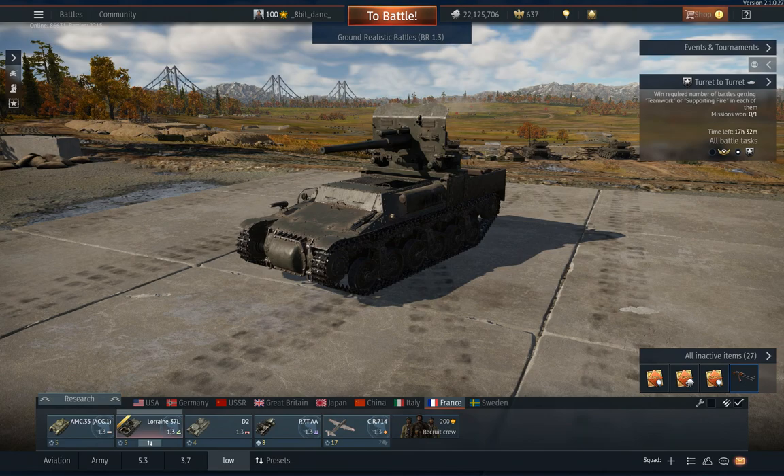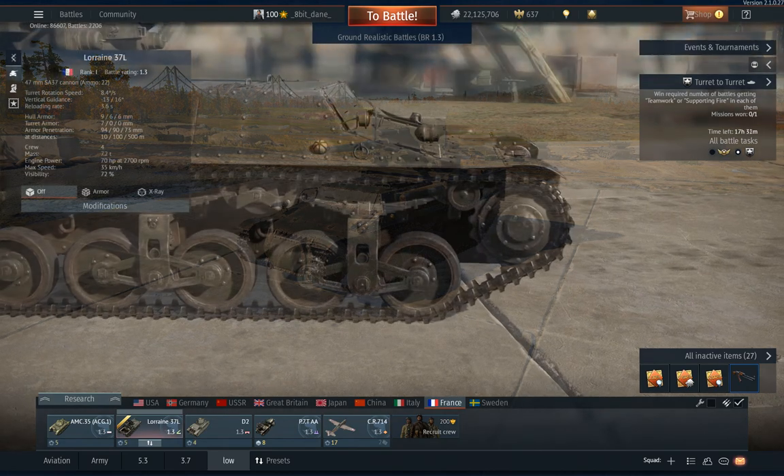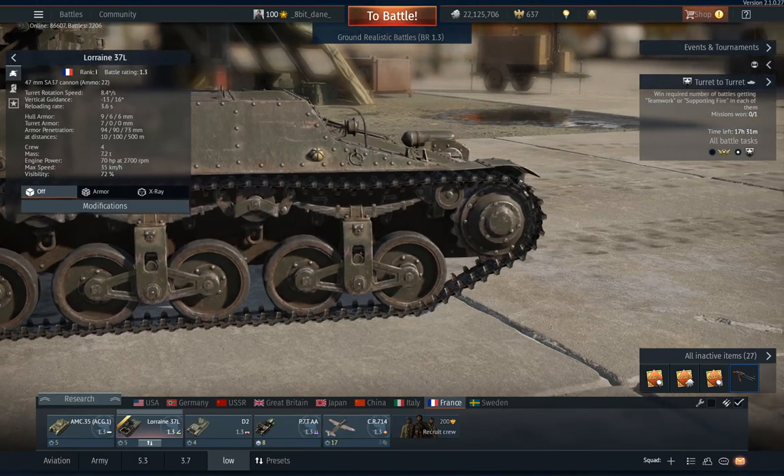Hello beautiful people. So this little vehicle is called Lorraine 37L. The vehicle was introduced yesterday with a new power update from War Thunder. And first, a tiny bit of history.